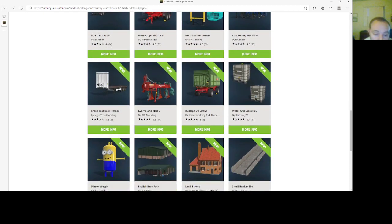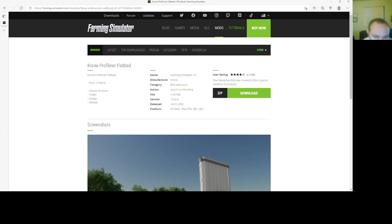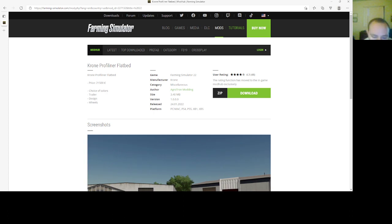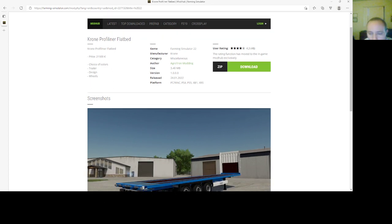Then we have the Chrome Profiliner Flatbed by Agritone Modern. Price is $21,500. Choice of colors, trailer designs, and wheels. This is in miscellaneous in-game. File size is 3.40 megabytes, version 1.0000, 2401.22, PC, Mac, PlayStation 4, PlayStation 5, Xbox One, and Xbox S.